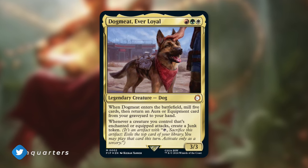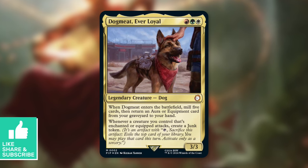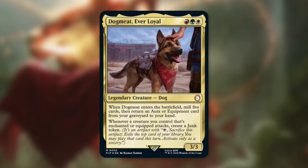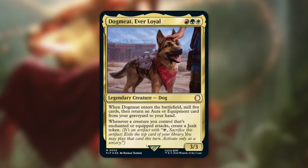Didn't really have time to set up the studio, but Dog Meat, Ever Loyal - new bestest boy - has apparently arrived, or will be arriving when Fallout comes to Magic, which I believe is actually going to be March of next year. There's a lot of different cards coming out and I think Exodus spoiler season is right around the corner too, so make sure you're staying tuned for that.